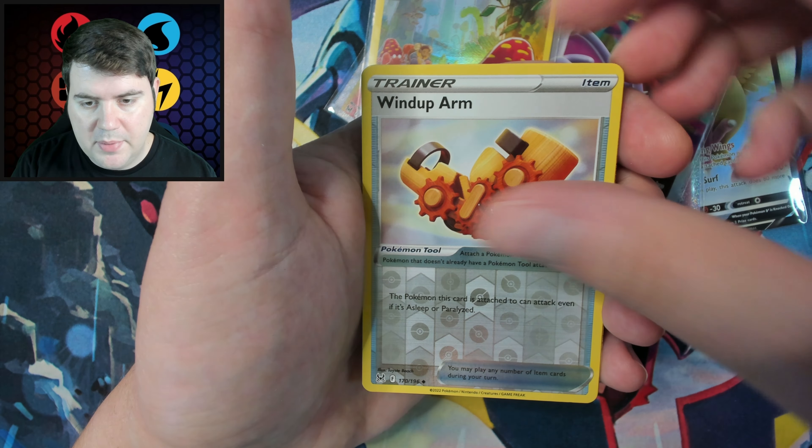A Glastrier, a V-Star card. Next: Sudowoodo, Gligar, a Wimpod, another Radiant Gardevoir — neat. And a Zoroark V! I believe Zoroark and Giratina are the best Vs in the set, so I will definitely take these. I assume they're probably pretty good for the game. Getting plenty of Radiant cards too — I think four or five already.